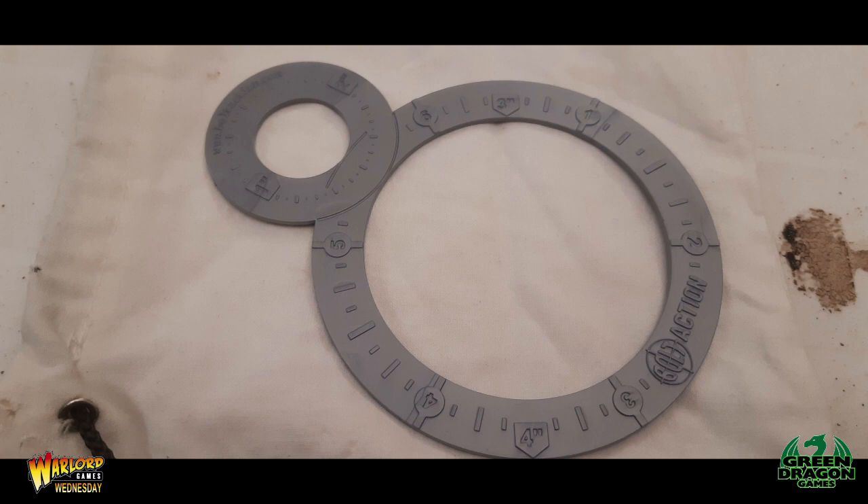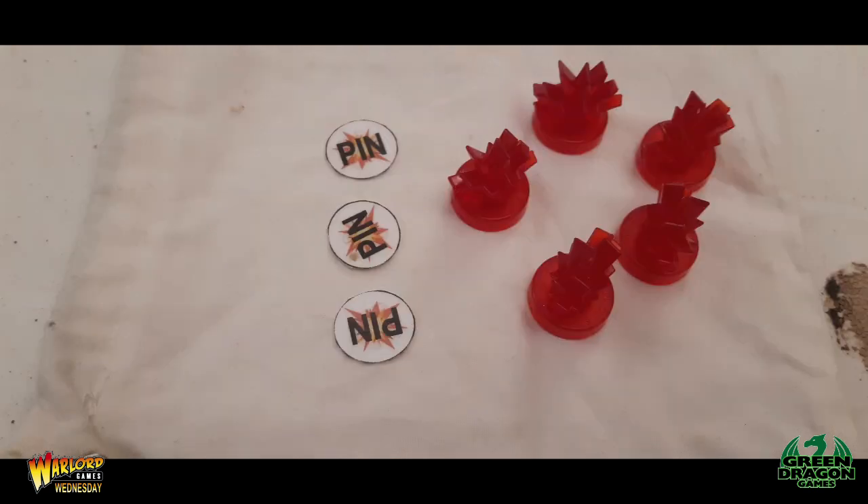You also need pin markers. Warlord's pin markers are nice little red plumes that look like explosions and are really good — the bases are numbered, I think one to ten or one to twelve. However, the numbers are really hard to see, so it's much easier to have multiple pin markers next to your unit. That way you can see at a glance how many pins a unit has, and it makes it easier for your opponent too. If you haven't got pin markers, you can use anything — little plastic markers, tiddlywinks, anything to mark pins on units.